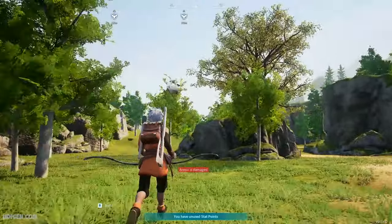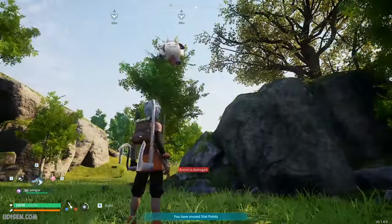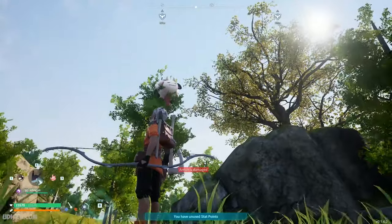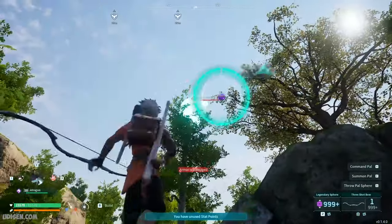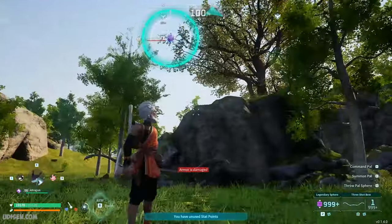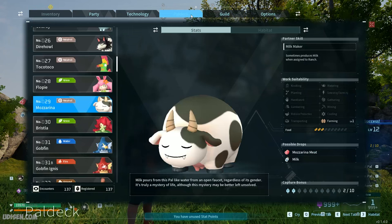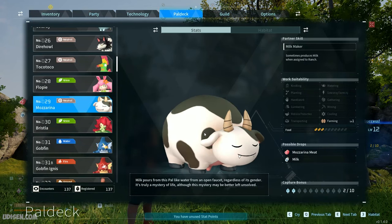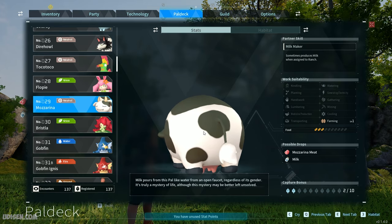After that, find the Mozarina. It is definitely a skull-type pal and sometimes it is alive on a tree. Why not catch them all? You must catch at least one Mozarina, maybe several. Keep in mind they can also run away from you very fast.